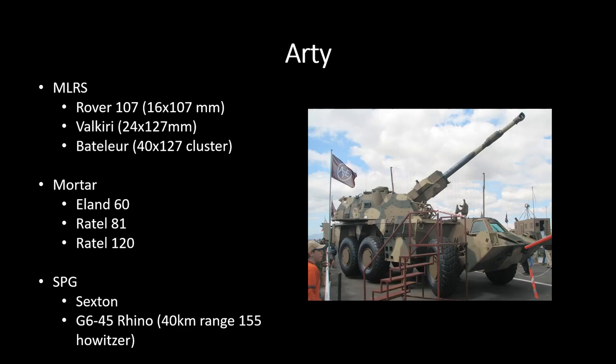Moving on to artillery — they gave us a few more stats. They have the Rover 107 packing 16 107mm tubes, the Valkyrie with 24x127mm, and the Batalier with 127mm cluster. These are all wheeled, these are all fast, so expect shoot and scoot — by the time the last shells are in the air the vehicle is probably already on the move. Which means if you're playing South Africa, make it a habit to have a unit move directly after shooting; that way you have the best chance of keeping them alive.